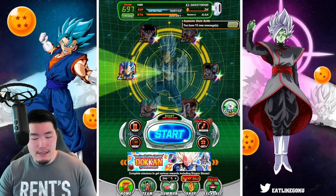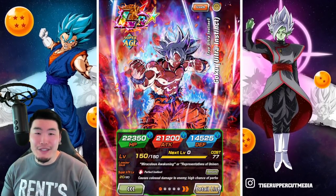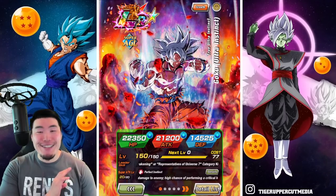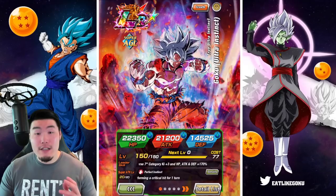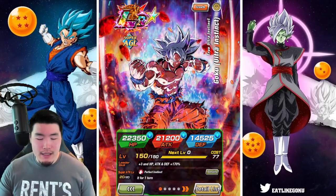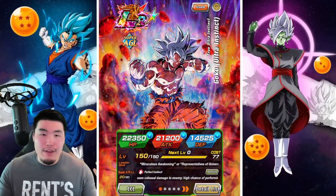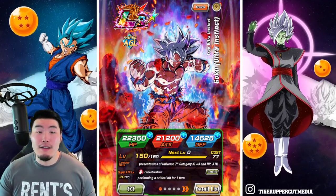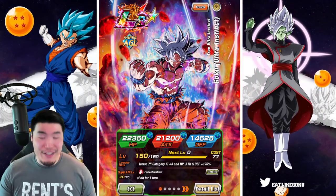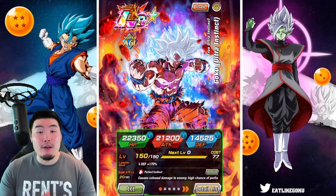There you have it guys — the 6th anniversary LRs still really good, in case you were wondering. The AGL UI especially still holds up. Into SSB Vegeta has not aged as well, but he's still very usable — he can still tank and do some good damage. There you have it guys, that is Reps of Universe 7 Extreme Super Battle Road, done.